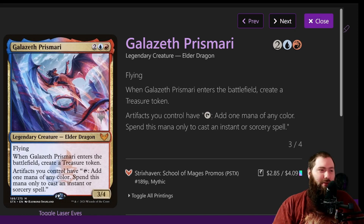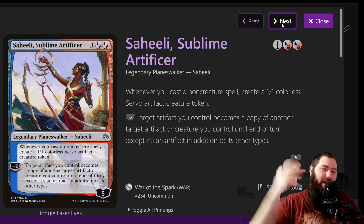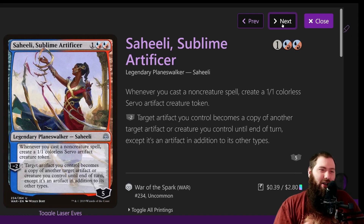We've got a good amount of instants and sorceries in here, not very many creatures, and just one planeswalker. This is the $100 budget, so it's kind of rough — it was actually a little difficult to get it below the $100 mark, but I did end up doing it and I won the first week. It's like a fair Urza's, because you can only spend the mana on instant sorceries — it's not just pure ramp. Urza's is pretty broken fairly easily, but Galazeth's not.